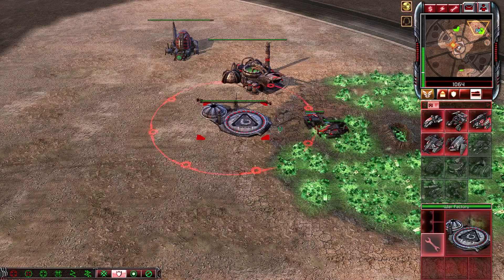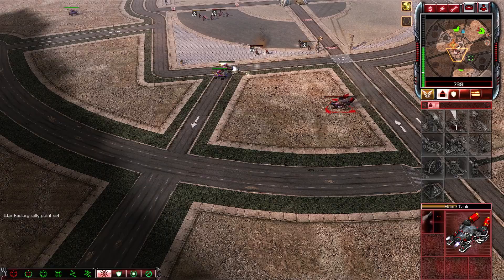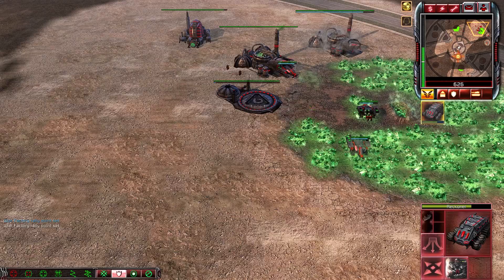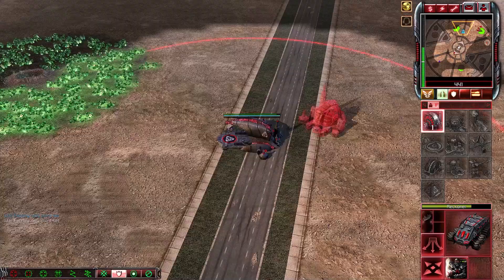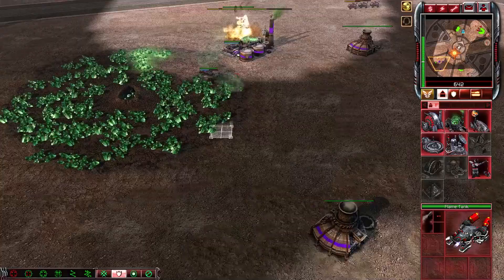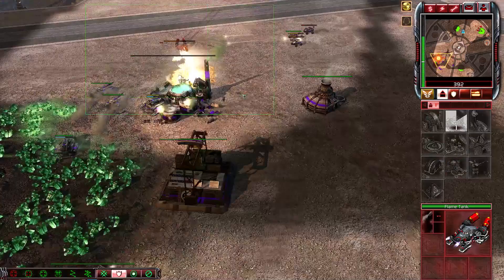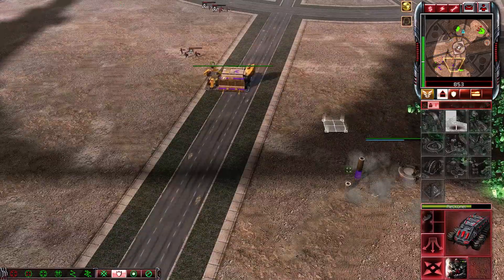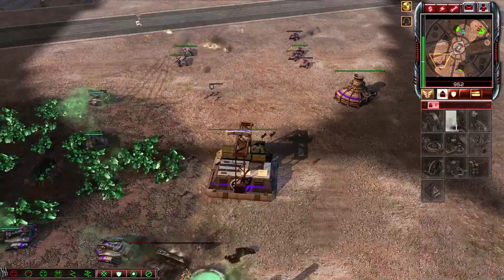Don't let the Reckoner die — you can even bring it back. We've got three harvesters. Attack that there. Bring this in. Another harvester. There's one refinery down there. We have this from the back — bring this over here. And that is how you surprise the move. Go near the MCV, get that refinery there. As you see, just too many flame tanks to deal with. We keep going harvesters here.